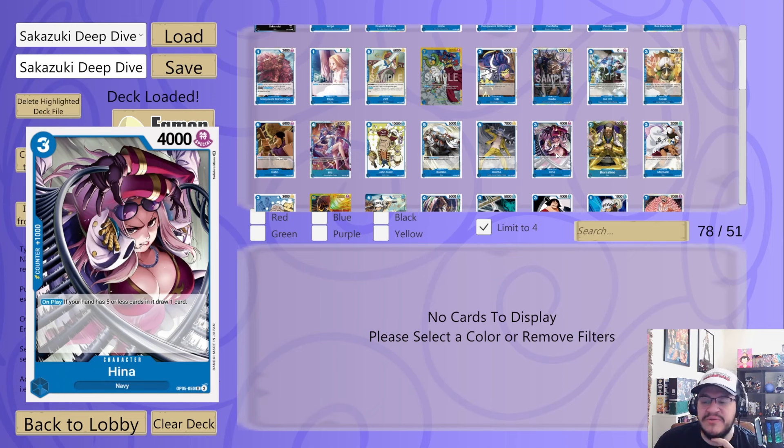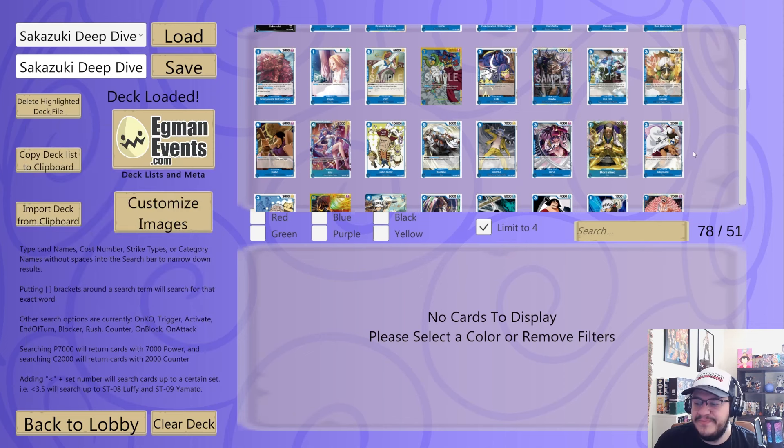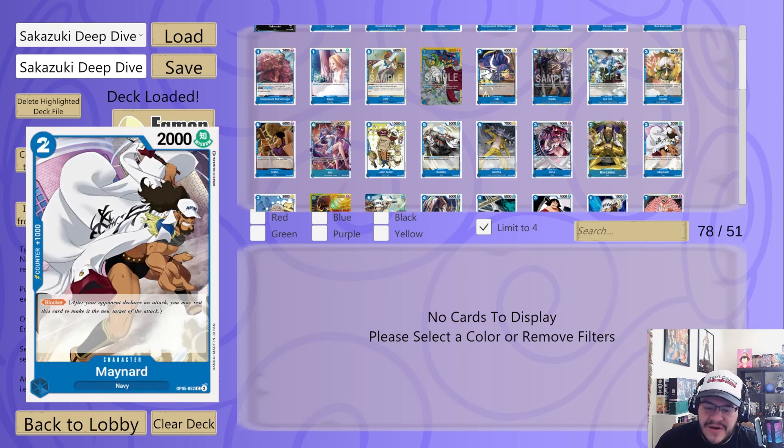Hina on play — if your hand has five or less cards, draw a card; just good card advantage. Since you're already doing it with your leader, why not play a card that gets you more? Borsalino is going to make its way into almost all the deck lists for Sakazuki. Very strong card — places a character with cost four or less at the bottom of the owner's deck, which is really strong; that's a five or less with your leader. Stat line is pretty good at seven-eight.